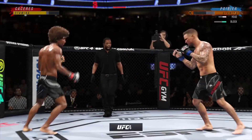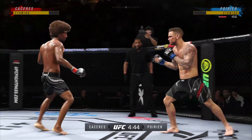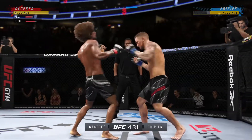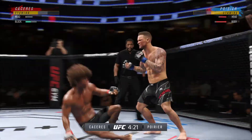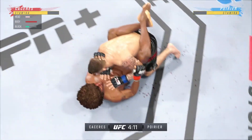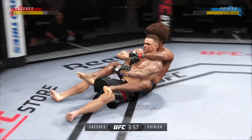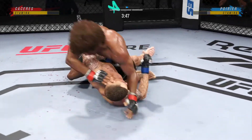He needs to start looking to finish now because he's got his opponent hurt very bad. Nice punch lands over the top. He's hurt bad — he's got to pressure, got to go change that finish down now. How about the speed on that reversal? I know you can get out of some bad spots, but not with that type of speed. You cannot allow him to get leverage on the bottom — what a sweep.